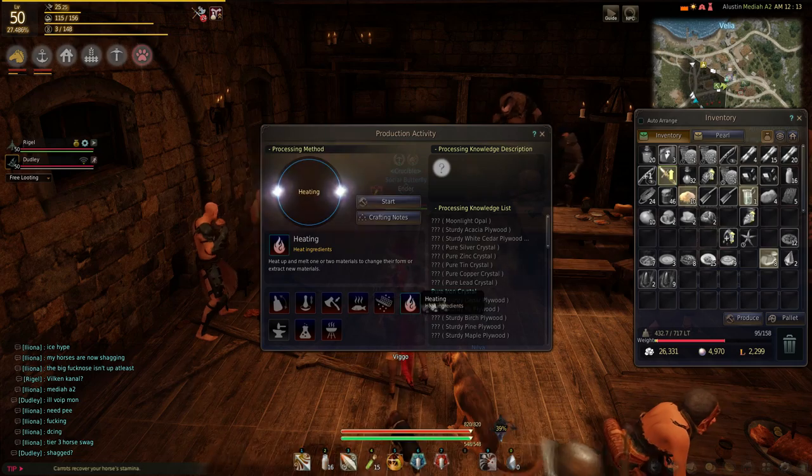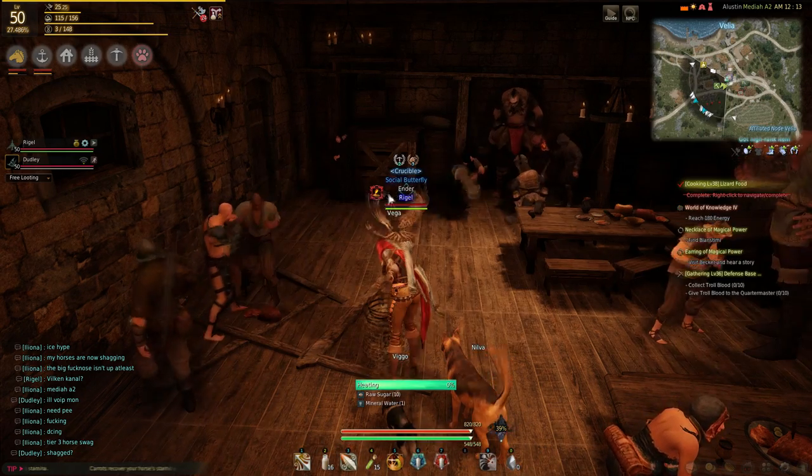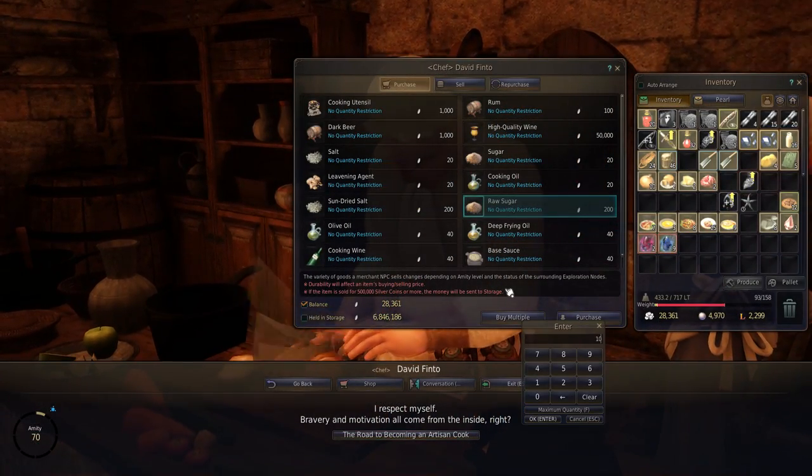Lump of raw sugar is made by heating 10 raw sugar and 1 mineral water in the menu on the key L. Raw sugar and mineral water can be bought from the cooking vendor.